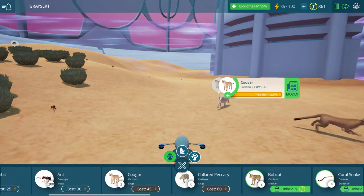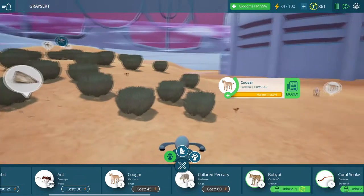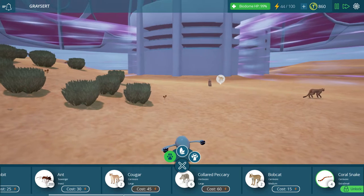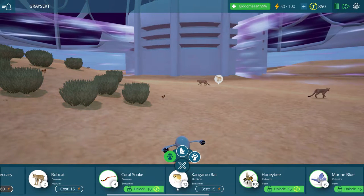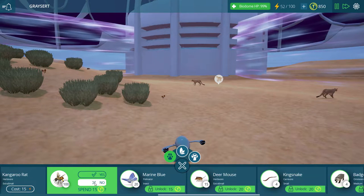Oh, is that a new cougar sound? I think it is! The bobcat is only one coin to unlock - that's interesting. And the kangaroo rat - yeah, we're gonna want him hanging around - and the honeybee, for sure.